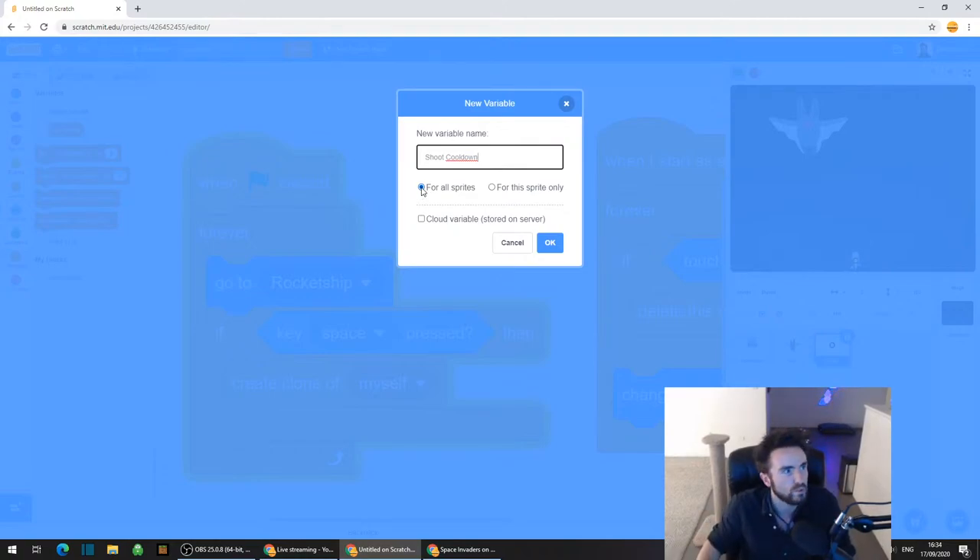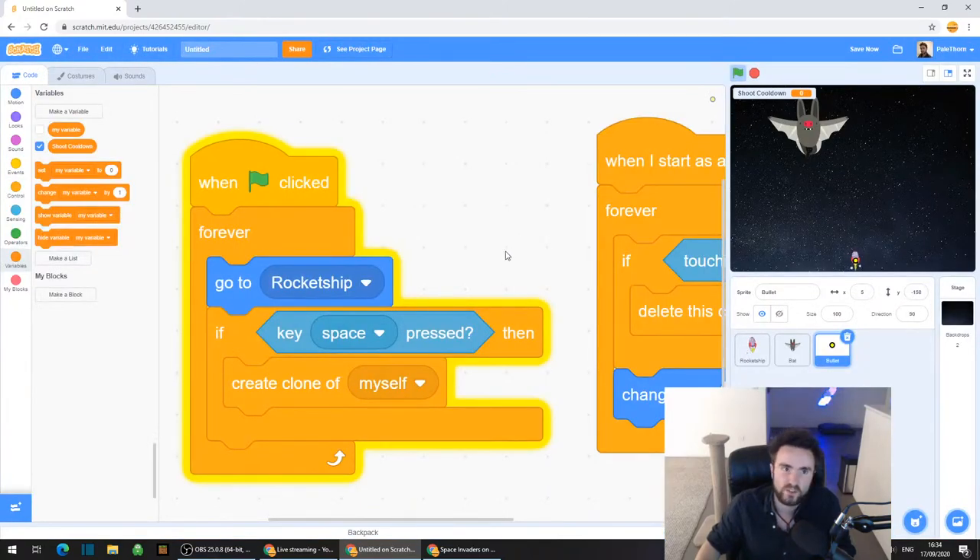We're calling our variable shoot cooldown - because it's the cooldown on how often you can shoot your bullet. Now we've got this variable, and you'll even see it in your game as a little display in the top left corner. What we're going to do is make it so that the shoot cooldown is always like a timer that's always ticking down. And if it reaches below a certain point, if enough time has passed, then it will let you shoot.